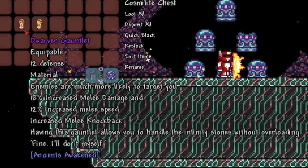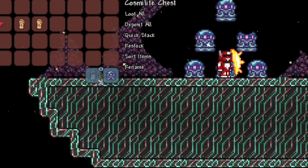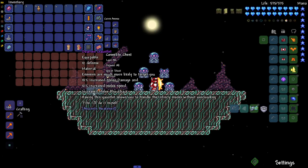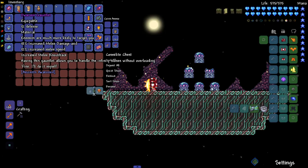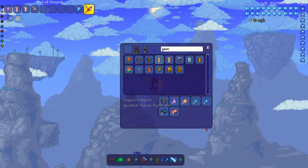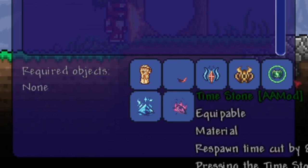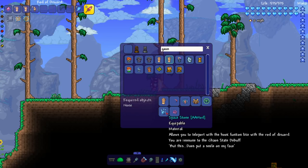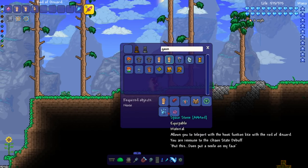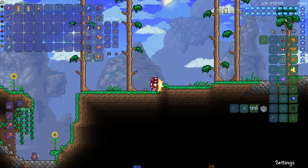The next gauntlet is from Ancients Awaken. Some of these gauntlets are actually equipables rather than weapons, which will be interesting. We got the Dwarven Gauntlet, which is the empty one, and then the real one — the Infinity Gauntlet. Let's check the recipe: the Dwarven Gauntlet base, obviously with Ancients Awaken installed, the infinity gauntlet itself, and all the stones. Some of these stones look really cool — like in the MCU, some things didn't look like they'd fit but they made it work.